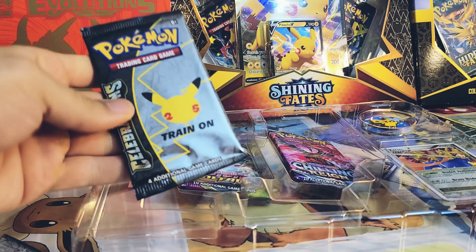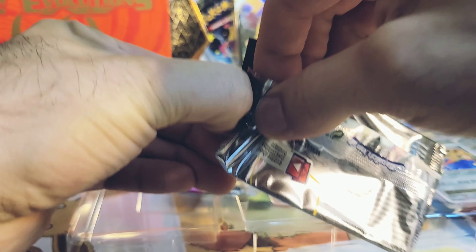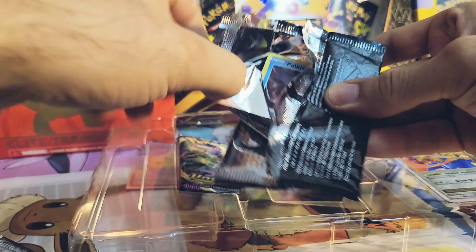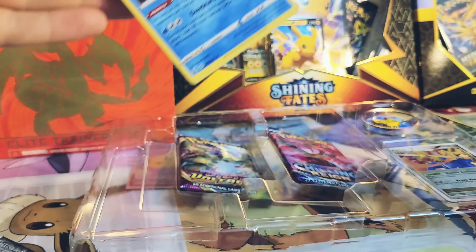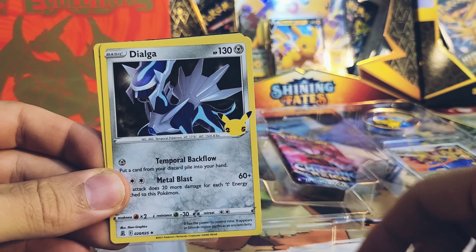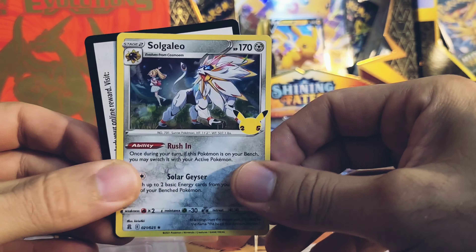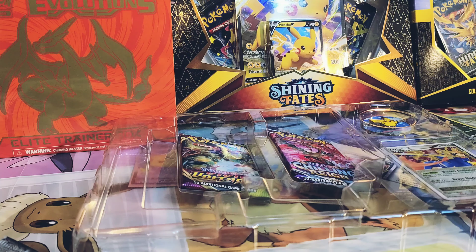We're already on to our last pack. This box goes quick — money goes quick, you guys. Let's find out. I don't feel much heat coming off this pack, so unfortunately might be another dud. Palkia, Cosmoem, we have a Dialga and Solgaleo. I didn't feel any heat coming off that. It's kind of a dud.